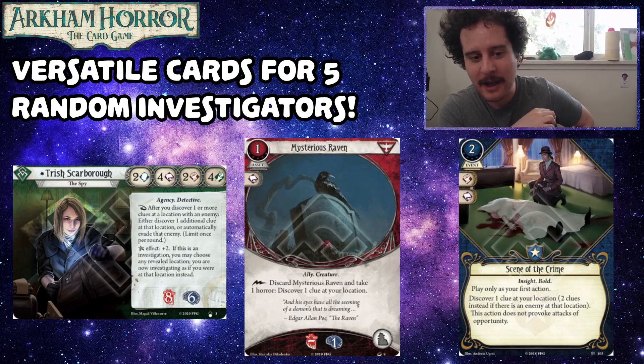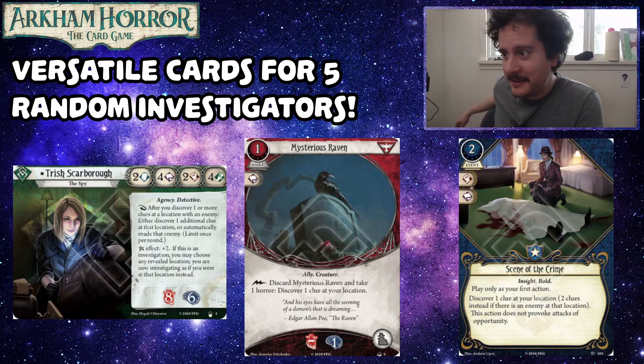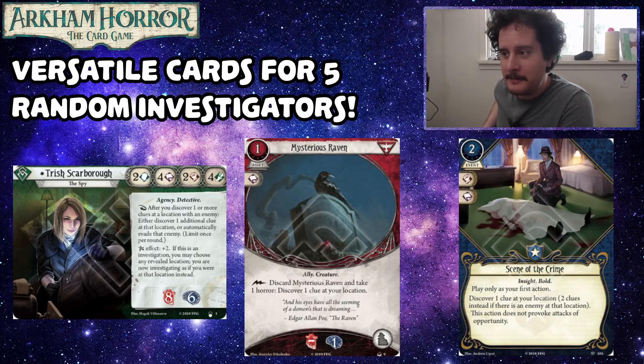Scene of the Crime likewise — you can discover three clues with this, no test, for two resources. Or you can discover two clues and just evade the enemy, then leave the location. You draw an enemy and he says 'I'm going to kill you,' and you say 'what if you told me everything you know first?' They monologue a bit, then you walk away while they're talking to themselves — that's how we know Trish is a true spy. Another card we didn't include but worth mentioning is Drawn to the Flame — still very powerful, and sometimes you can draw an enemy and get three clues instead.